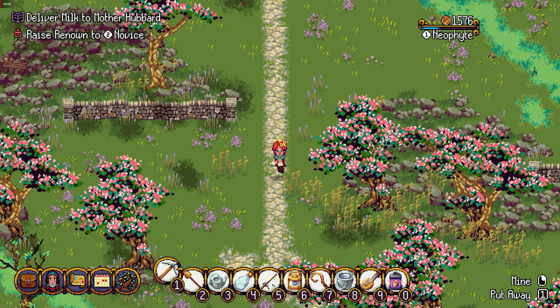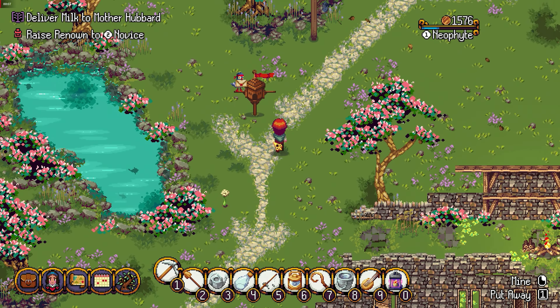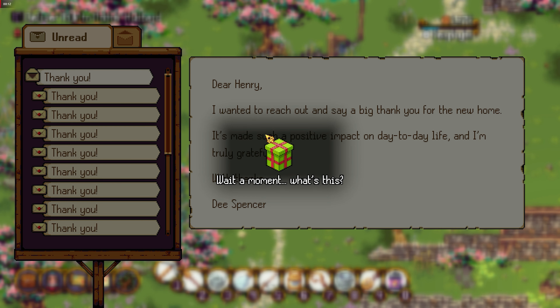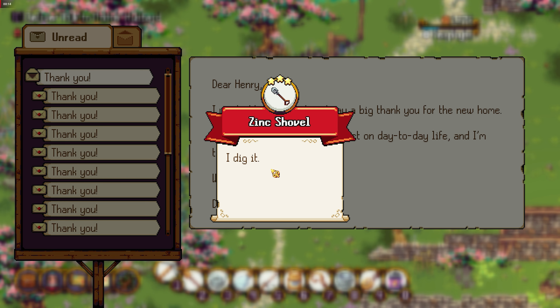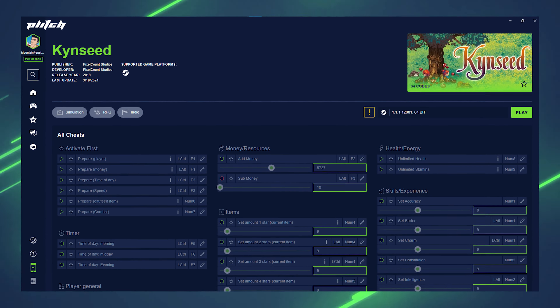After finishing the prologue, we can fully explore the game world, complete more quests, fight mythical creatures and even buy our own shops and start our own businesses. So as you can see, the game has a lot to offer. And in case you want to tweak the game a little to your own preferences, you can make use of the mods provided by the Plitch Trainer.